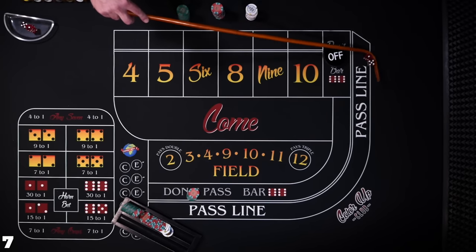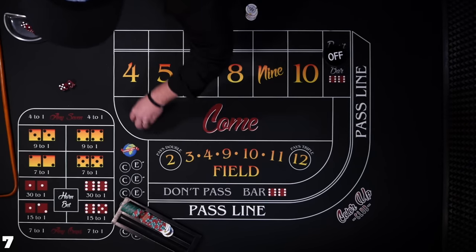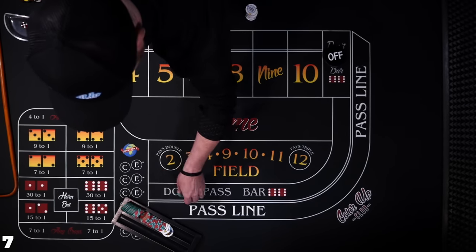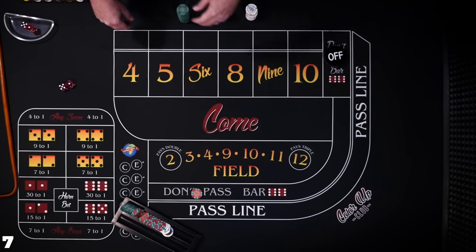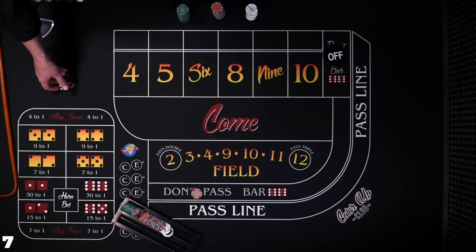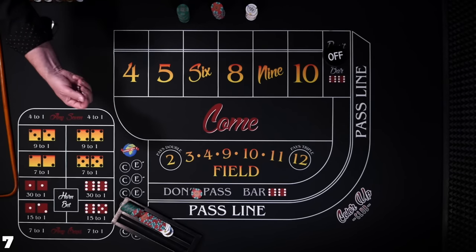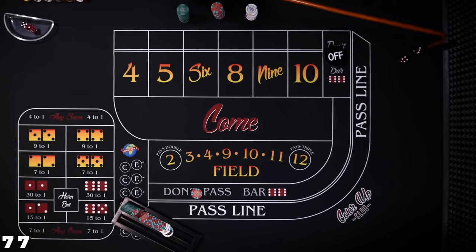Seven on the come out — that's no good. So that's a hit; that's the big one. Six ways to roll that seven. You could hop the sevens, play any seven, or bet the yo — there are lots of ways to hedge this. But because it's already such a hedging system, you're probably just throwing away even more money trying to protect this method. There's another seven.